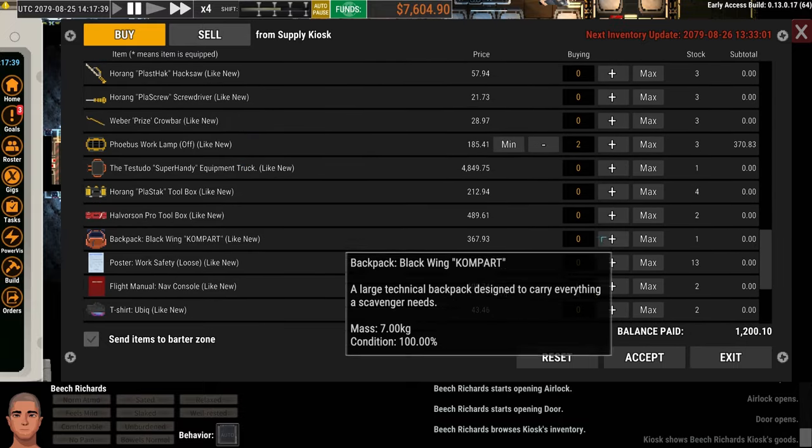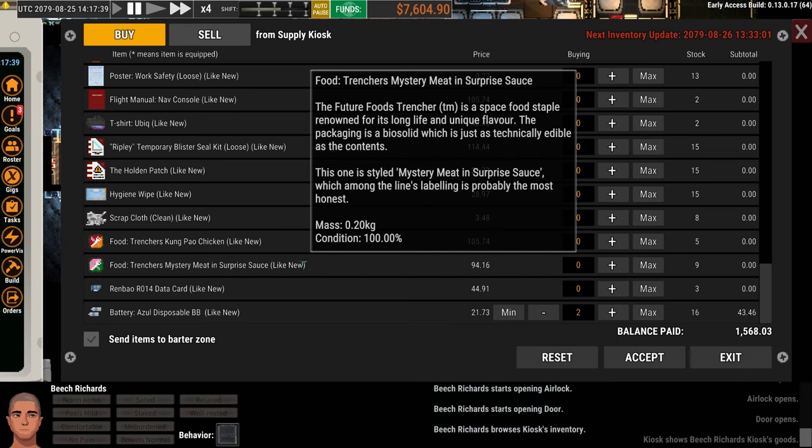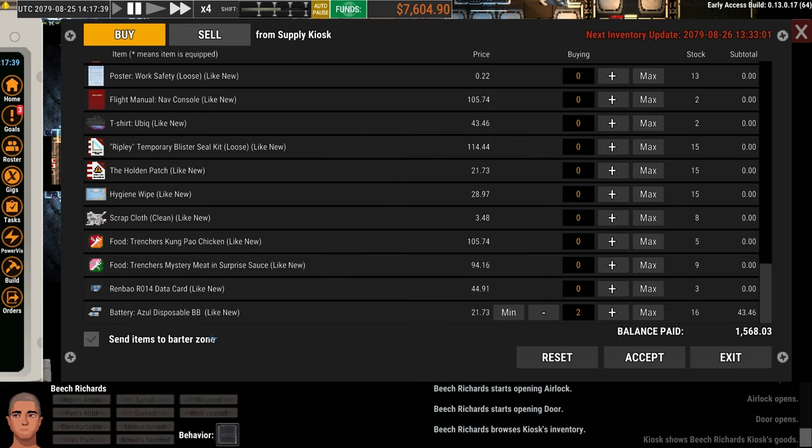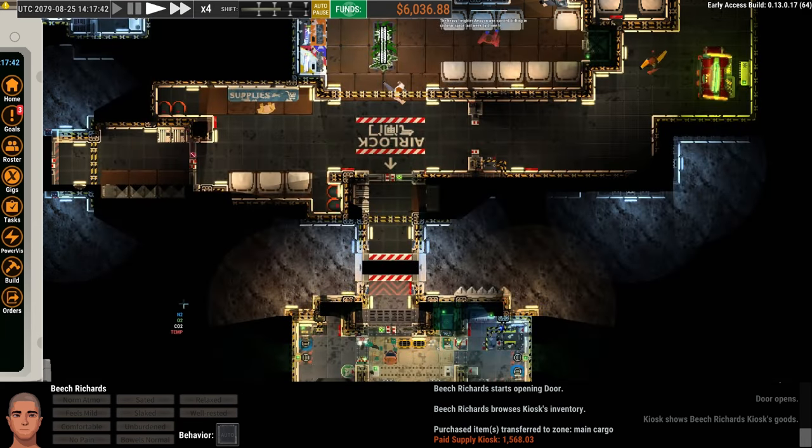I think that's everything — oh, the backpack, I think I missed that. Okay. Down here is 'send items to barter zone.' We set up the barter zone when we set up the zone earlier, and I'm going to say accept. It moved everything and gave me a happy tone. If there's a problem, it will give you a message down here that generally tells you what the problem was — because one time I didn't have space in my barter zone, so it told me it couldn't do it.